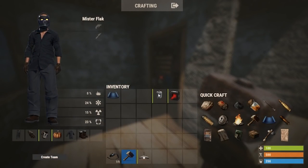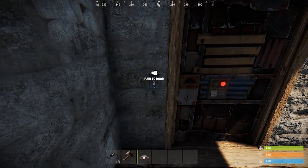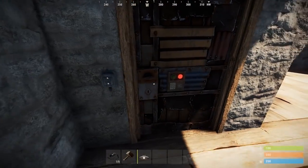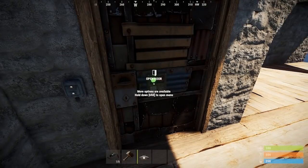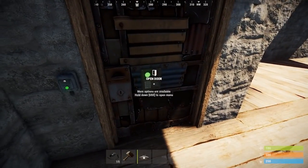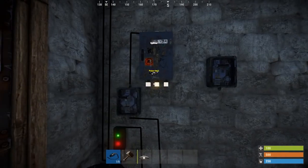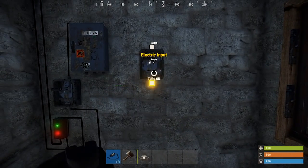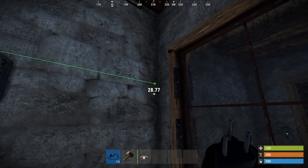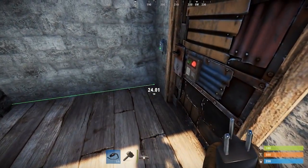Next we have the door controller — it controls doors. Placing it near a door means it automatically pairs with the door. However if you try to activate it nothing happens — you first need to unlock the door code and then activate the controller. A little green light indicates it is officially paired. Then it's just a matter of connecting it up: from the output side of the splitter I'll feed it with electricity, then from the output of the switch connect it straight to the door controller.